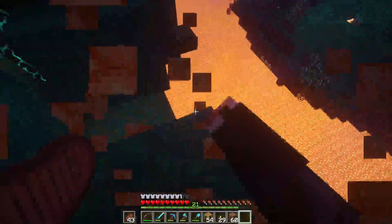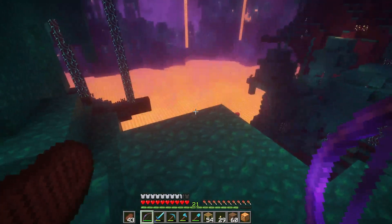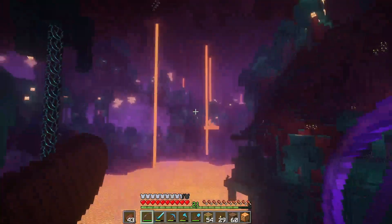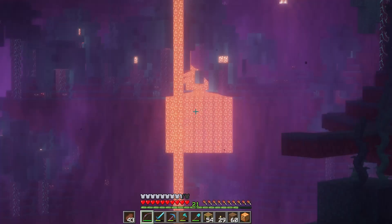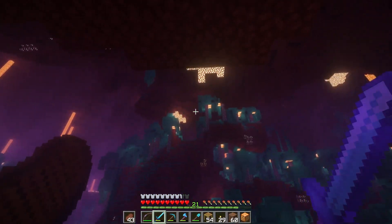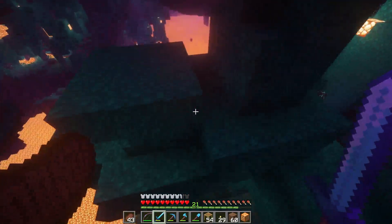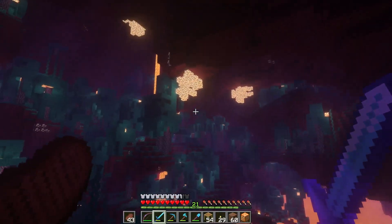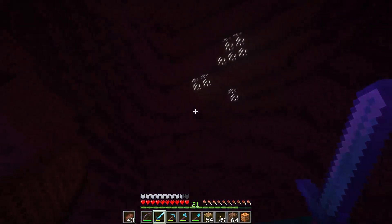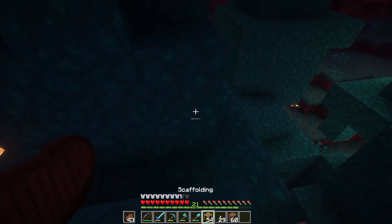Everything in this biome is a hoe block. I think this is one of the cooler things about spawning into the nether for the first time — getting to watch all the lava flow down. Lava fall! That's cool. The good news is we have a lot of glowstone here, which is utterly perfect. And we do have quite a bit of quartz up here too.